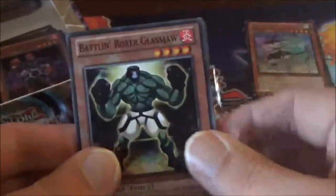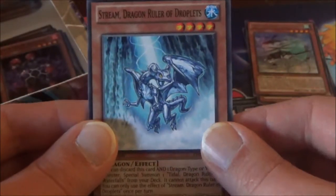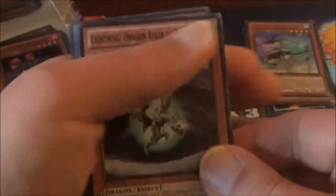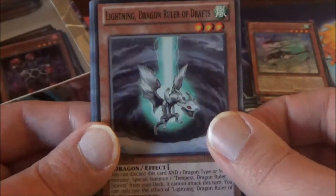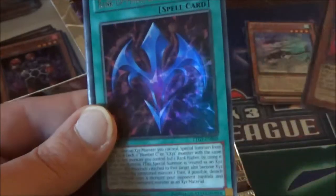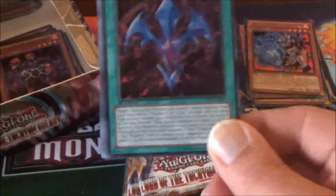The Dragon Rulers are in this set — they're banned now. They were so popular when the set first released that they got their own tins. We pull Battle and Boxer Glassjaw, then a Dragon Ruler — Stream, Dragon Ruler of Droplets. Another Dragon Ruler: Lightning, Dragon Ruler of Giraffes. Our Rare is Brotherhood of the Fire Fist Buffalo. We also have an Ultra Rare — Rank Up Magic Varience Force. I remember this card was used a lot in the Yu-Gi-Oh! Zexal series, which is where this set came from.